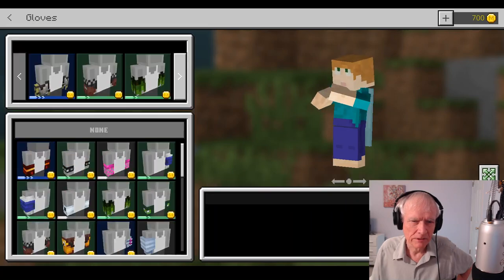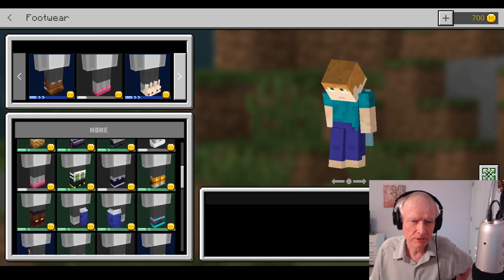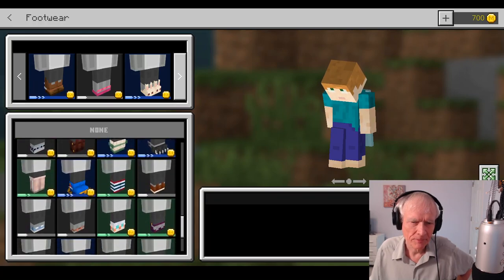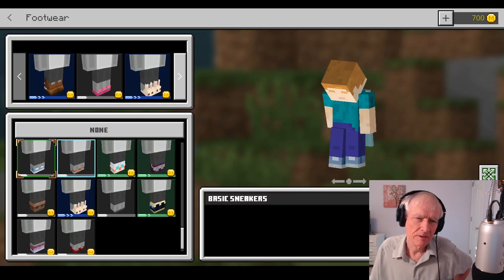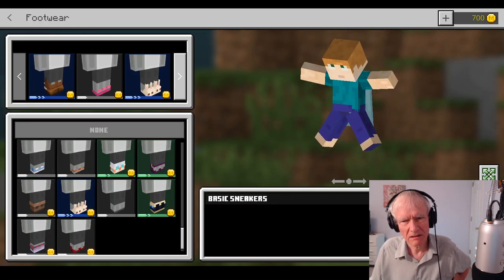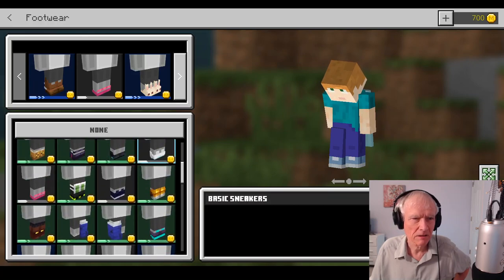Gloves — I don't need any gloves. Footwear. It seems like I want to have some kind of shoes or something. Or do I want to go around just barefoot? What about this one? Is that better, or just none? I will have some kind of footwear after all. Like that.